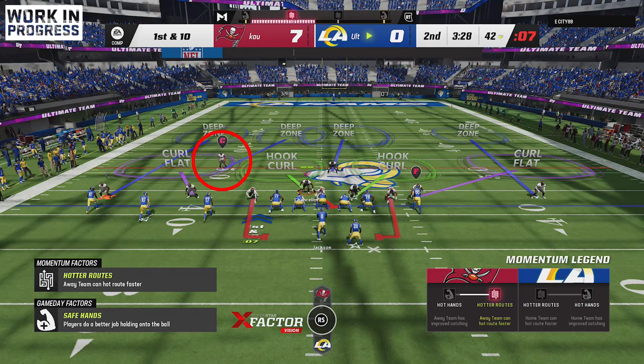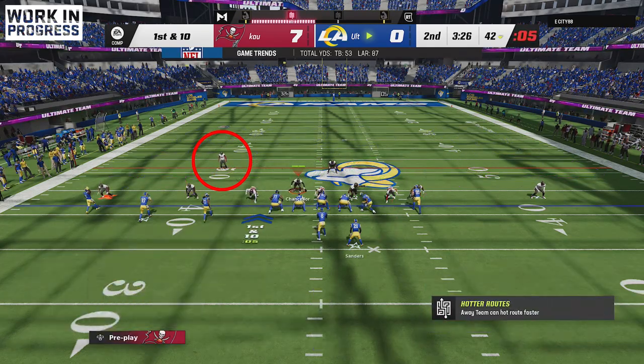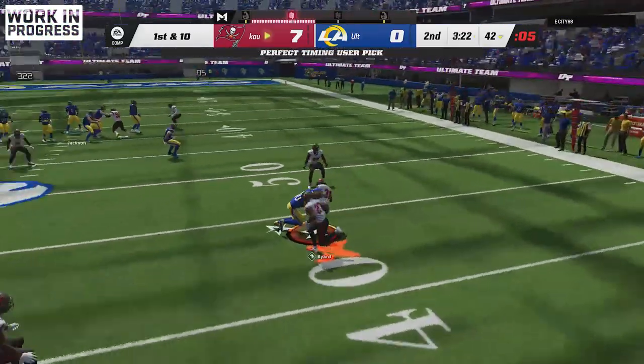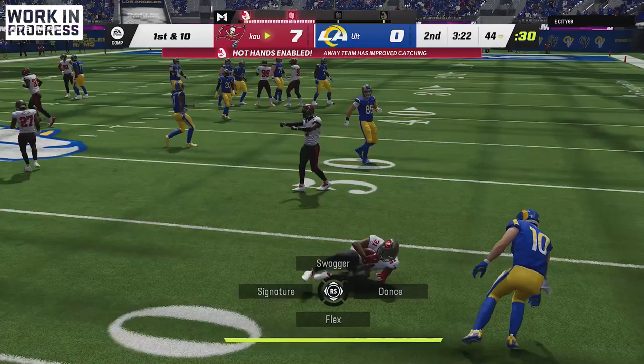Circled here we have Kevin Bayard with Zone Hawk. Disregard that activated ability on the left — that's just a sneak peek of what might be happening later. We're looking for an interception, and there it is. Now we have Zone Hawk activated.